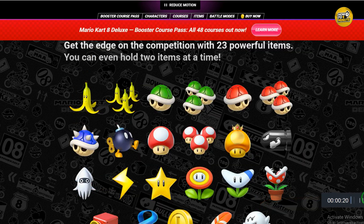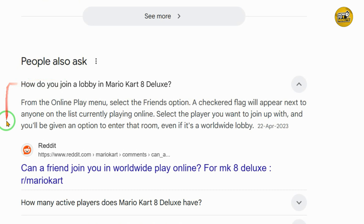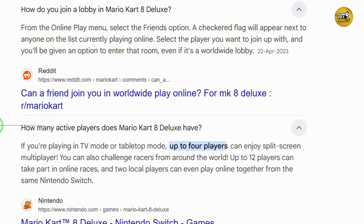If you want to play with friends, select friends. If your friend is already playing online, there will be a checkered flag next to their name. Click on their name to join their game. If the room is full you might have to wait or ask them to make space for you. Alternatively, you can join public lobbies by selecting worldwide or regional. In these modes you will race with other players from around the world or from your region. It's a great way to meet new racers and test your skills.